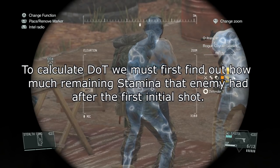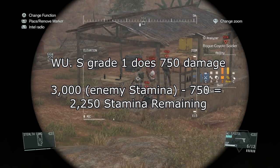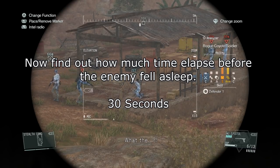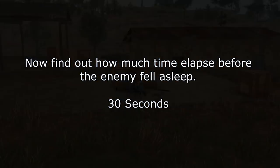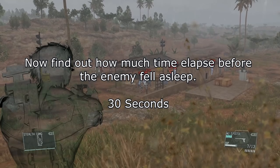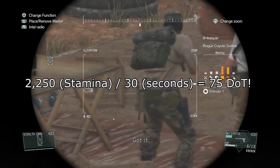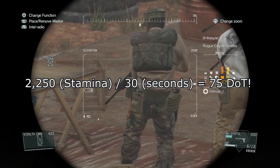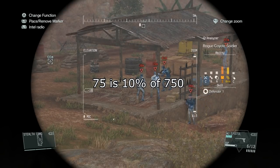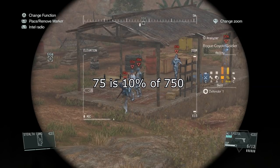In order to figure out the damage over time on that bullet, we must find out how much stamina the enemy had after I first hit him. The Wu-S does 750 damage, so 3000 minus 750 equals 2250 stamina remaining. We already know it took 30 seconds. Divide 2250 by 30, and that equals 75 damage over time — meaning that bullet is doing 75 points of damage to his stamina per second. As a little bonus, 75 is actually 10% of the total damage that the Wu-S pistol does.